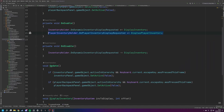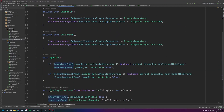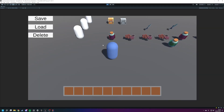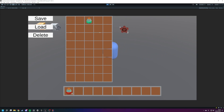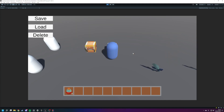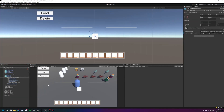Going back to our inventory controller, we just need to listen here: player inventory holder dot on player inventory display requested, plus equals display player inventory. We'll copy this and place it in our on disable function as well. In the display player inventory method, we set our player backpack panel to true and then refresh the dynamic inventory of the player backpack panel - not the inventory panel. Now if we press play and press B, that brings up our bag; press Escape to close it. Now when we go over to a chest and press E, then press B, we can bring up our bag and place items into the chest.